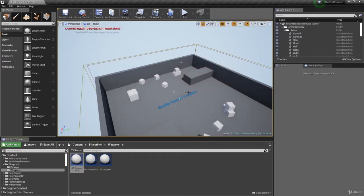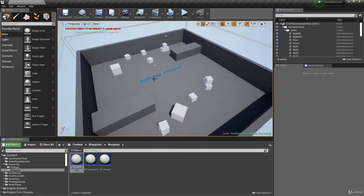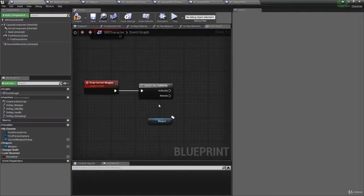Make sure you get these values correct. For example, if you have the scoped rifle but selected the wrong pickup, when you drop the scoped rifle it will drop an assault rifle instead. Double-check all values are correctly assigned.